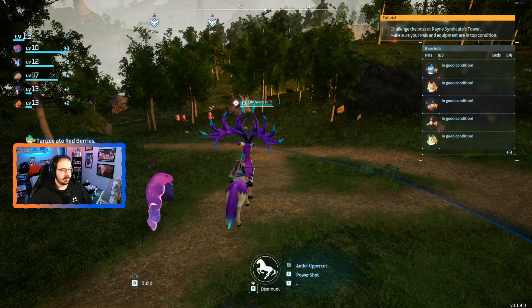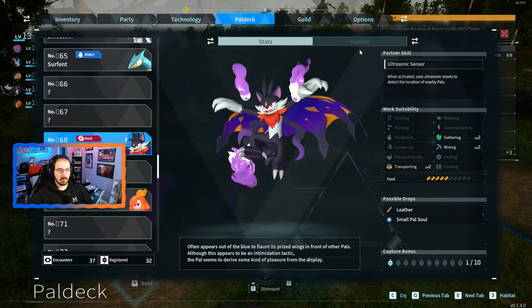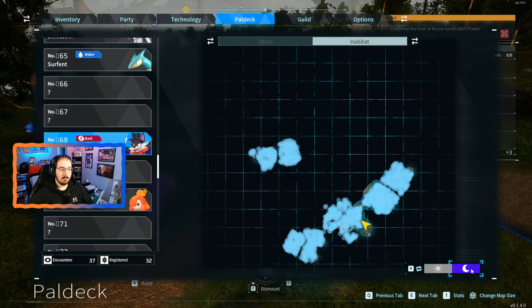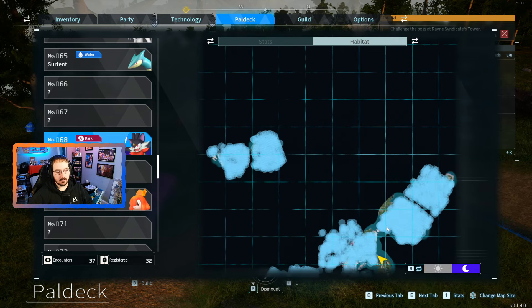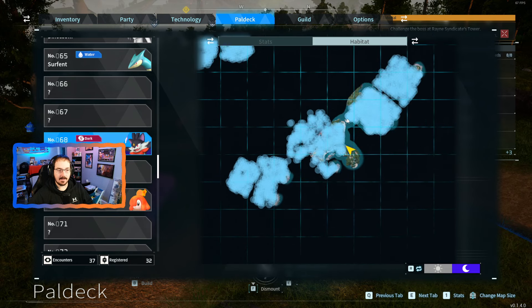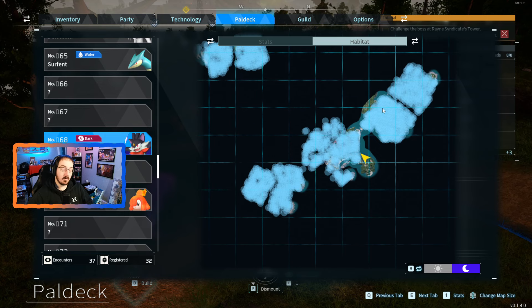Now that it is starting to get dark, we look at our pal deck. I was already on Tombat and we look at the habitat. Daytime — not active. But at night, you can see most of the starter islands, you can find Tombat. So pretty much no matter what starter island you pick, you can find a Tombat pretty early. You just have to wait for night.